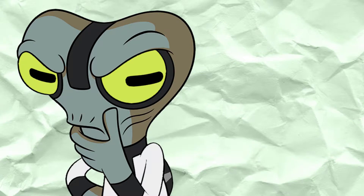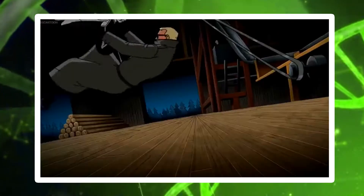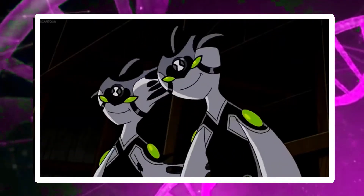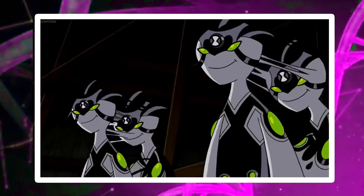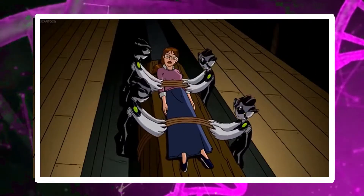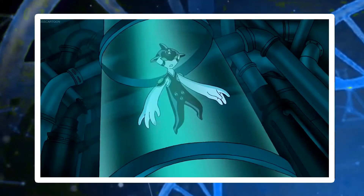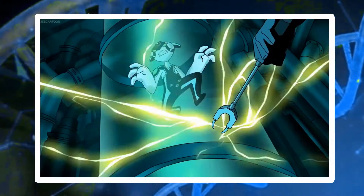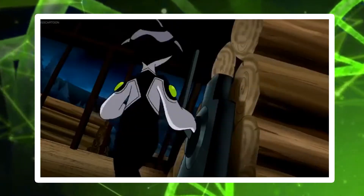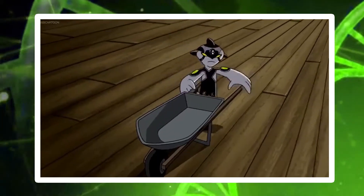Now for Ditto, an alien I recently covered in my DNA analysis. His combat ability is pretty decent, being able to coordinate and take down fully grown adult men. His main duplication ability allows him to be very versatile, bringing strength in numbers. His ability to escape a fight is pretty low, however, as he was captured by Dr. Animo in his first appearance. I'd place him in E rank, because what he has to offer can easily be done — or done better — by another alien.